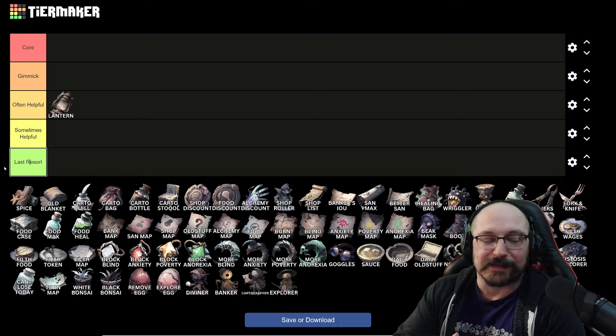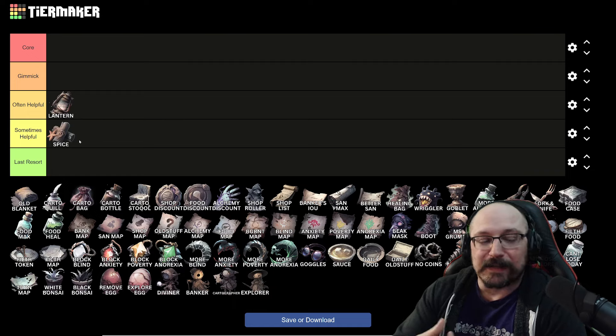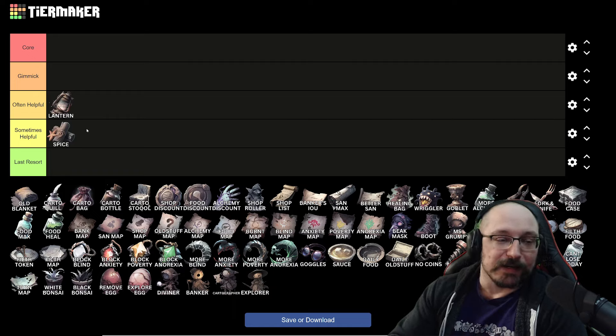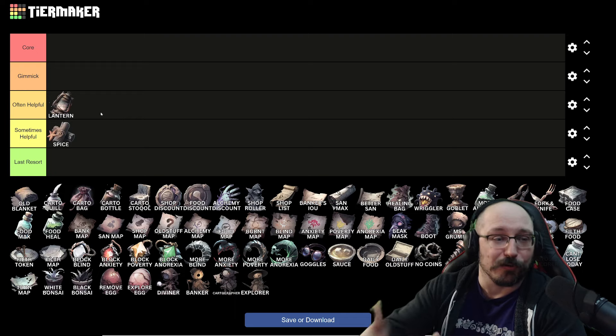I tend to take the lantern if it is paired with anything that isn't above it or maybe on the same tier. But things like the spice I consider only sometimes helpful. The spice gives you 20 sanity heal every single day. This is a little bit less impactful, even though it gives you more sanity per day than the lantern, because there are a lot of days — especially early on — where you'll be able to end at nearly max sanity even as you're clearing all the tiles.